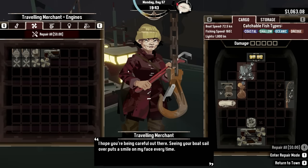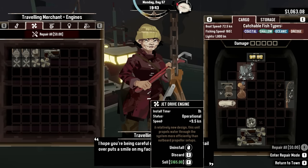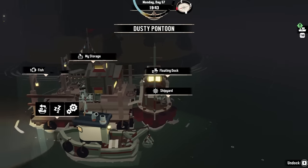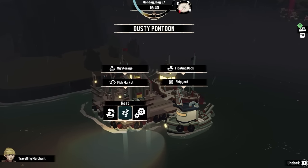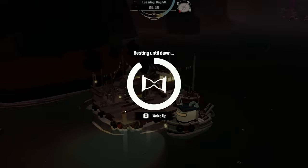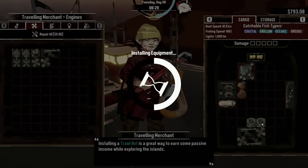The new engine gives us plus 9.5 speed. With the two existing engines at 26.3 and 26.3 that's another 20 — a decent amount of speed. Let's sleep; if we sleep maybe in the morning the shipyard will have another engine we can buy. Yes — look at that, another engine! Put that bad boy on!